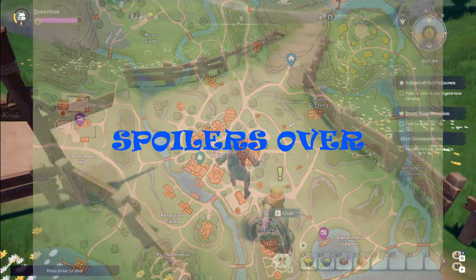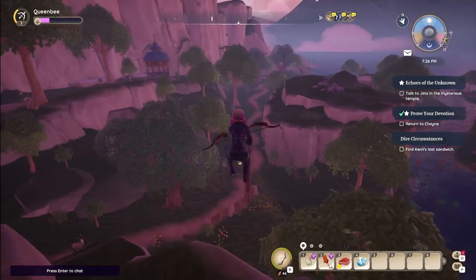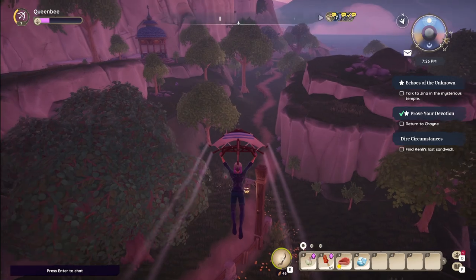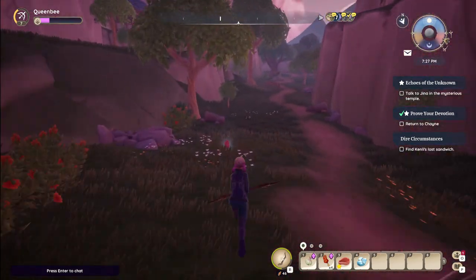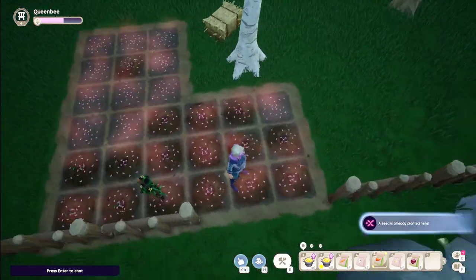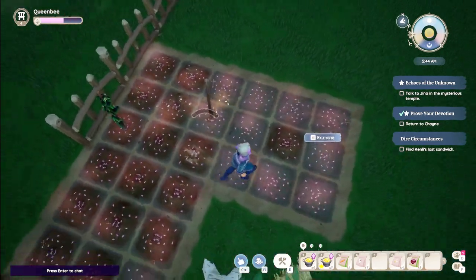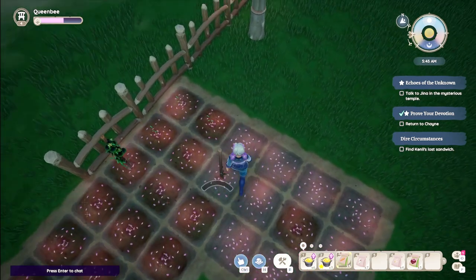Ingredients generally need to be sourced in various ways. You can forage for spices, morel mushrooms, sweet grass, and more out in the world. You can grow a range of vegetables at home, hunt and fish, and you can purchase additional resources such as eggs, oil, and butter from the villagers.